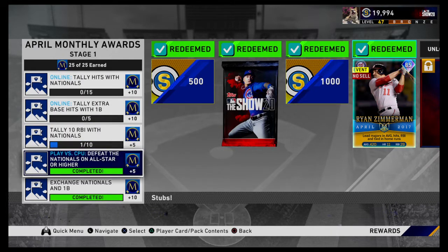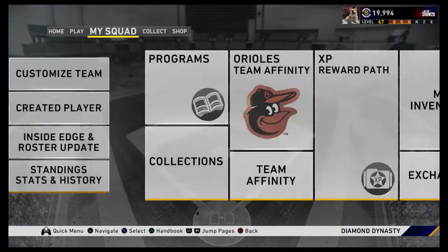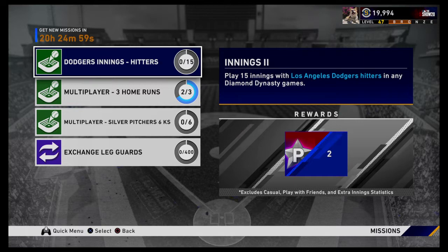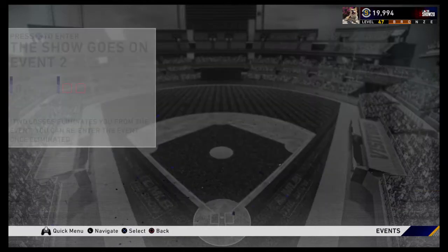Instead of going through that last multi-game series, I just went ahead and played versus CPU to finish out the points for the card. And I actually worked on one of my missions — I took one of the Astros relief pitchers — garbage cans, of course — and just threw 8 innings for my mission. So we're going to hop into the event.